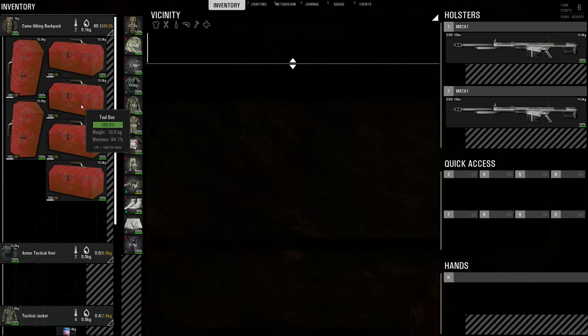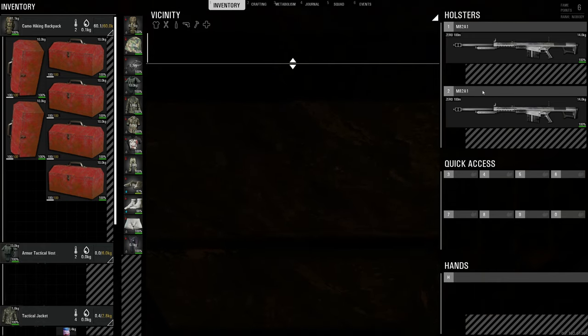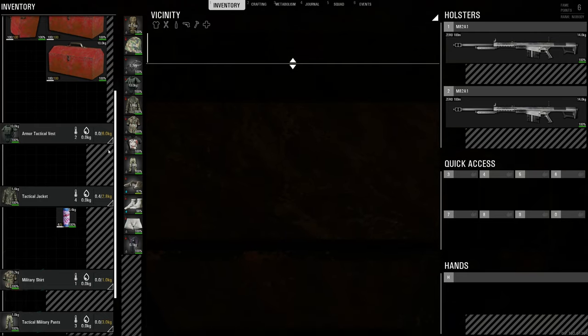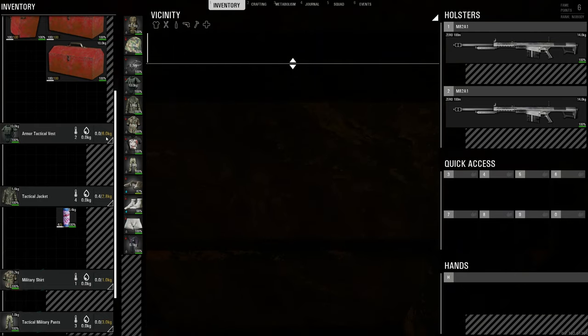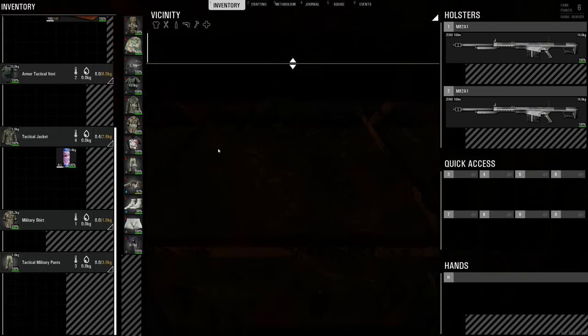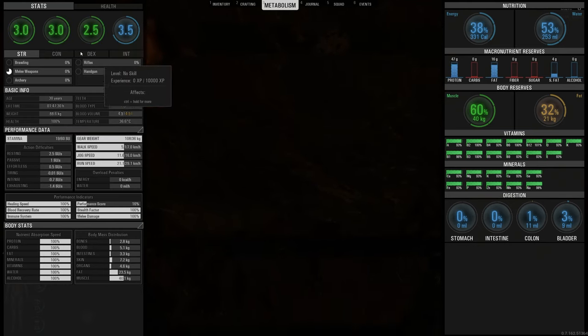I've got two M82s and a tactical vest. You can of course add a lot more weight — a quiver can give you 10 kilograms extra, you know, whatever you want to do. I'm just showing you the basics here.